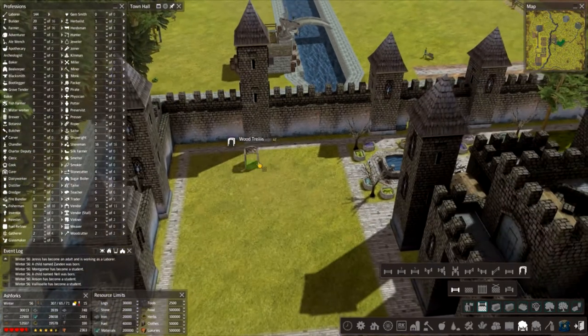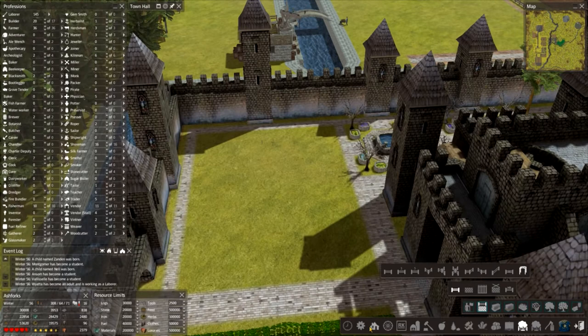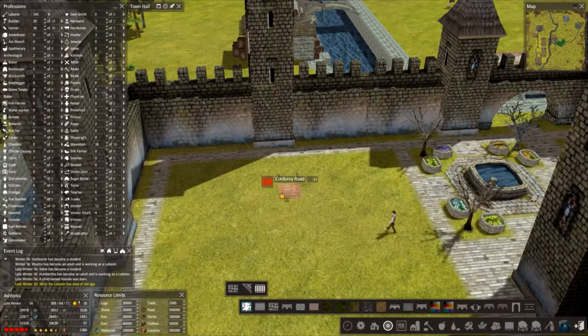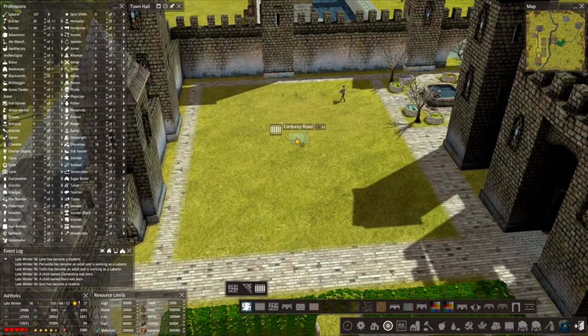Let me check if that's in the center - one, two, three, four, five. Yeah, let's slow that down. This corduroy road isn't something I use very often but it's quite nice. Let's throw a bit of this in and then we'll do the aisle with this stuff as well.